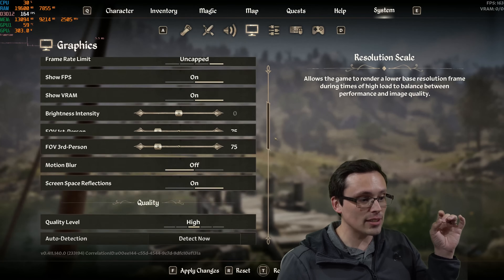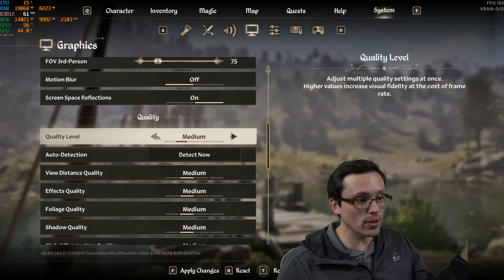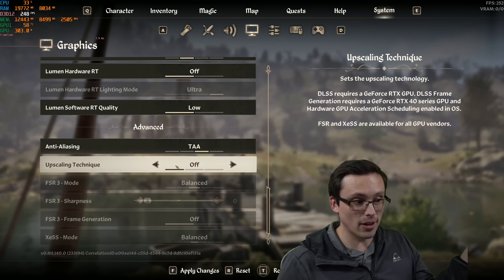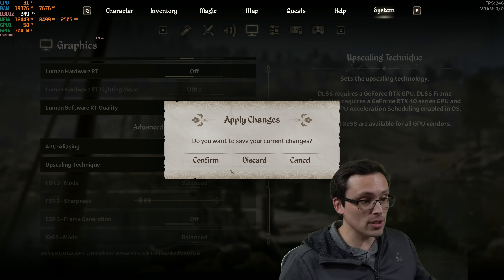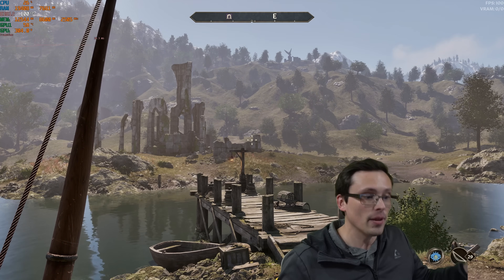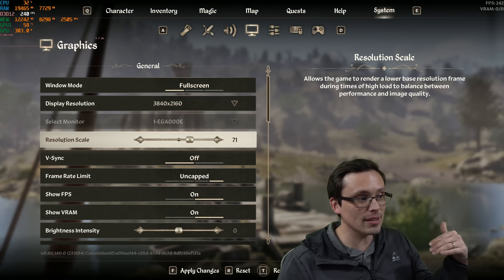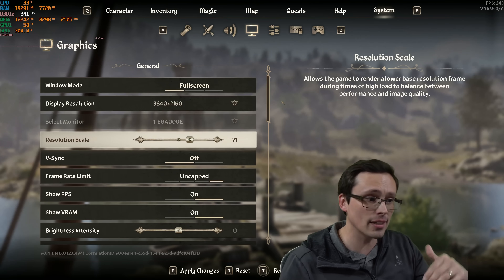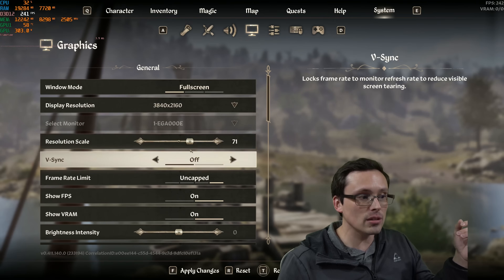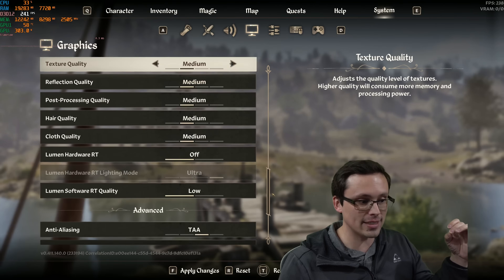Watch what happens if I switch down to the medium preset. If I go to the medium preset, notice I still have upscaling turned off. Performance goes up when I confirm this because I've dropped to medium settings. But if I flip back here, notice that the resolution scale is now set to 71%. So as part of adjusting to medium graphics settings, the resolution scale has been changed along with the actual graphics settings.